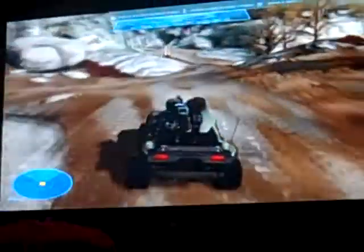Alright, so you start off in a Warthog and you're sitting right here after you have activated the turret. Now what you want to do is go this way instead of going to the sword base.